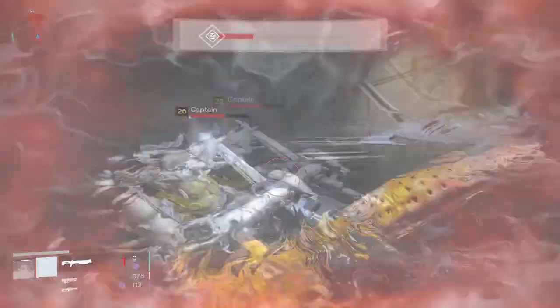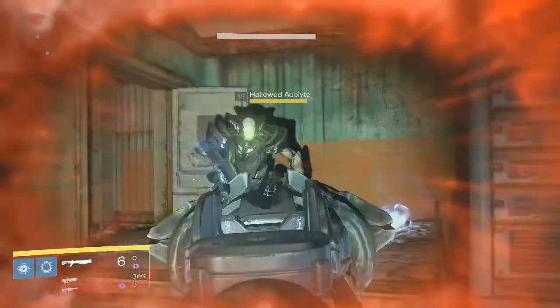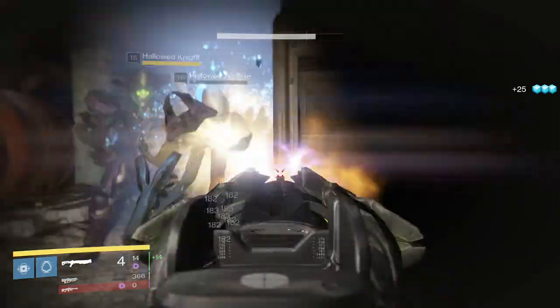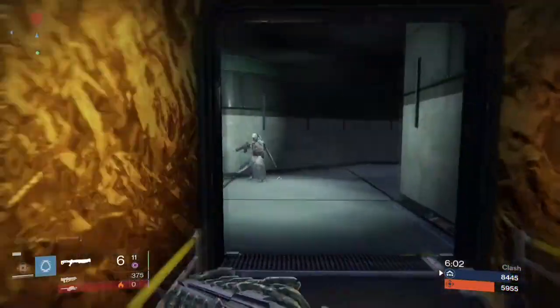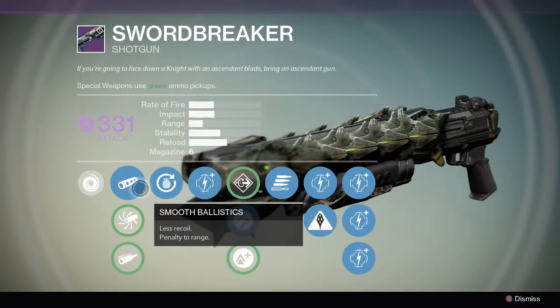Crota's End on normal difficulty. This gun does 69 to 70 damage per pellet to tier 1 enemies and 182 to tier 2 enemies. In Crucible, this gun does 17 to 19 damage per pellet.